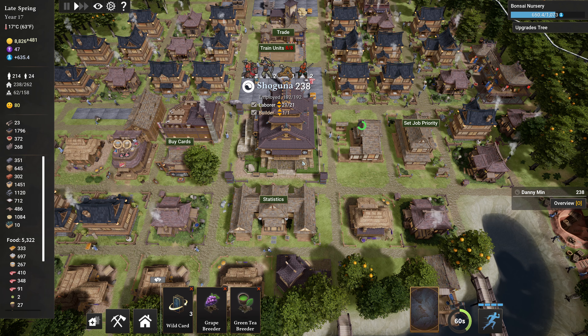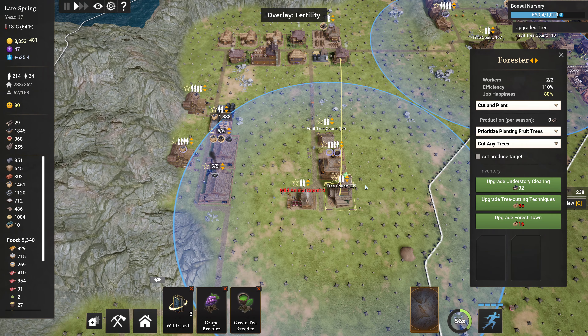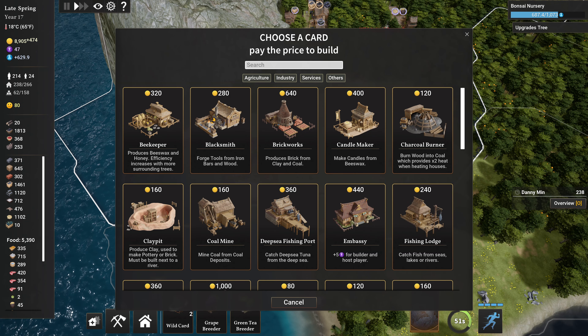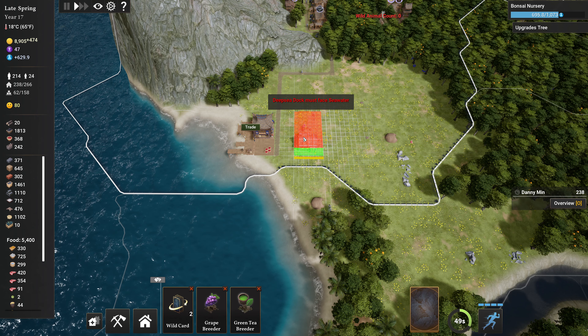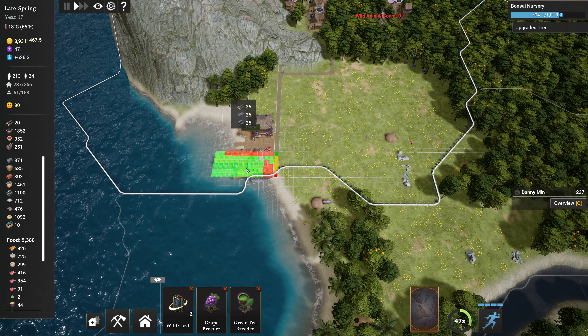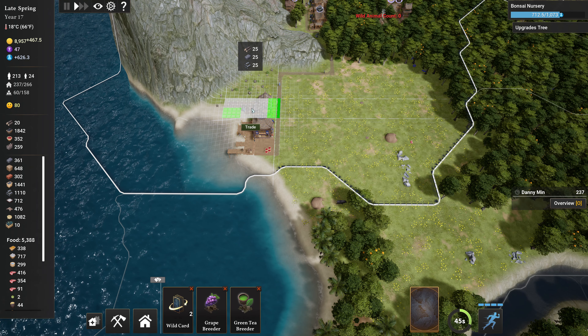Uh oh, what the hell have I done? When this starts going down, I know I've added too many people. Now apparently I'm good. Upgrade — did they get the forester up here done? They did, sweet. We'll upgrade that. So I think now I can build my deep sea fishing port.